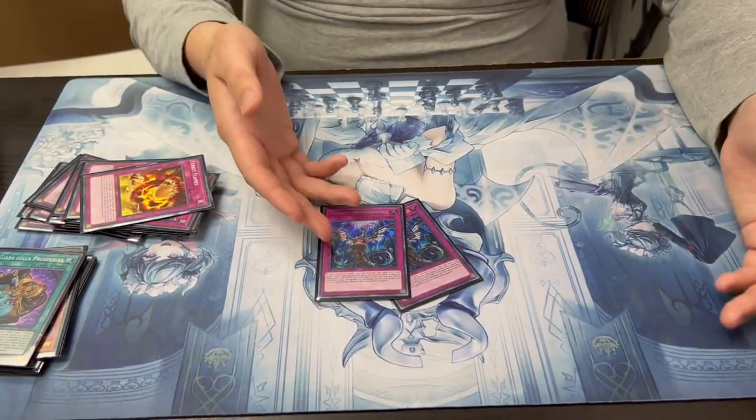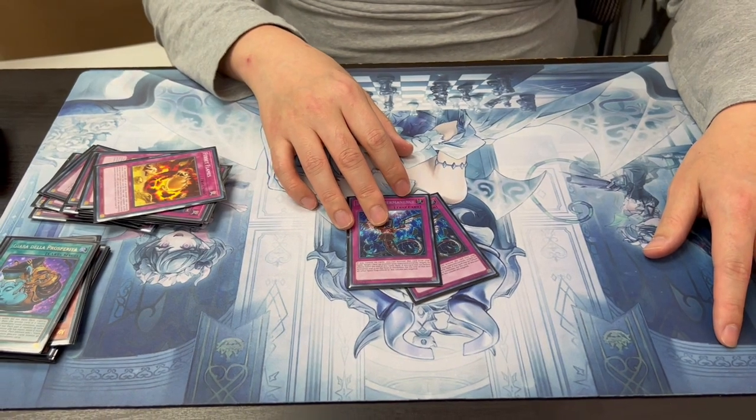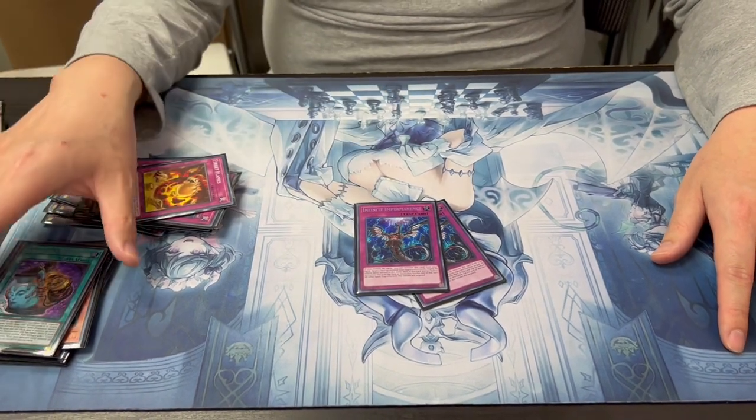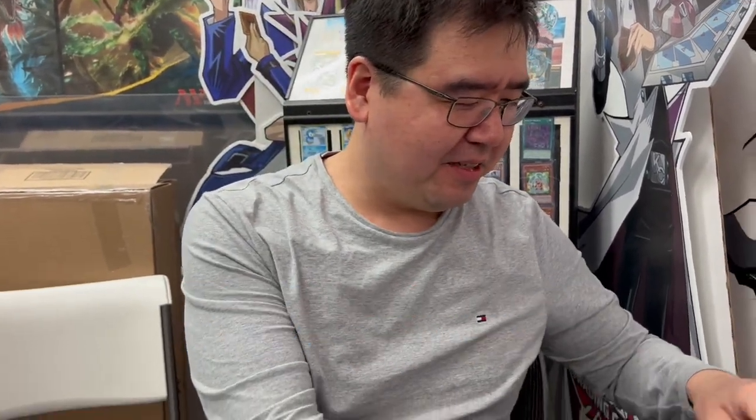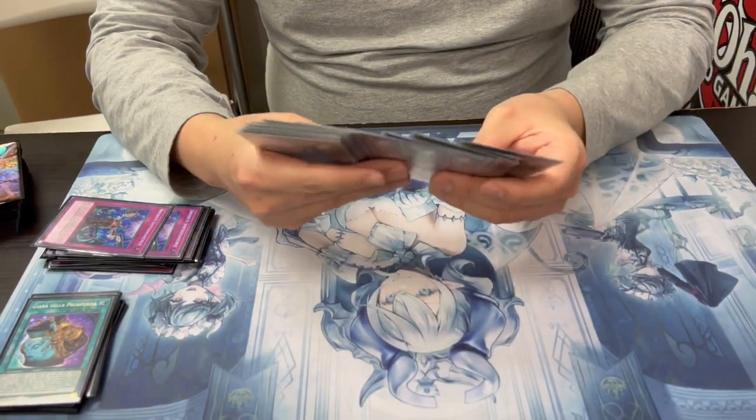And then two Impermanence - that makes sense because those are normal traps. For Dynomorphia, you need to have traps in your grave to use the Diplo and Thereseus attack, to banish them to special summon in the back. So Imperm is good fodder, and it's also a good hand trap against your opponent.